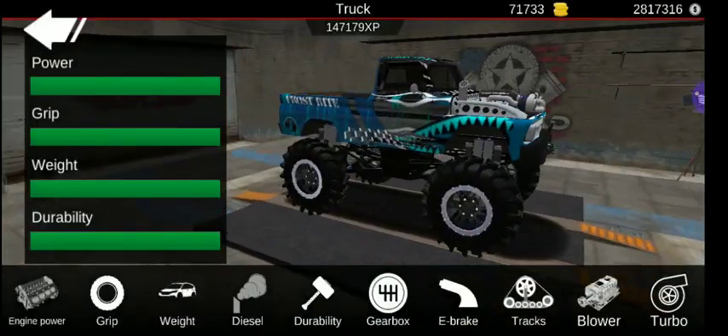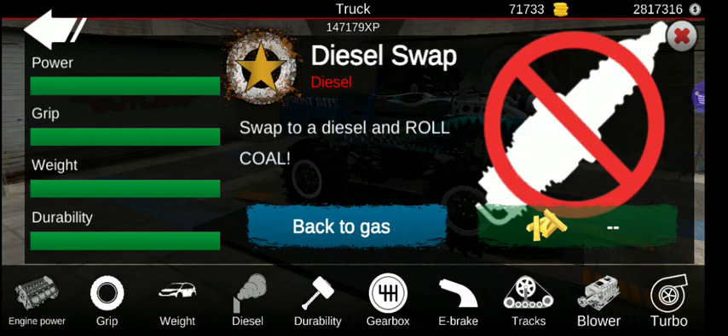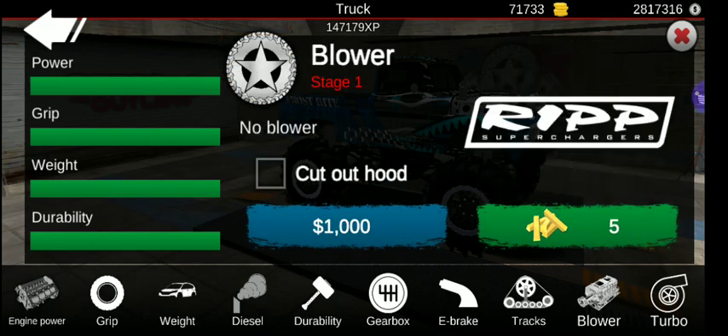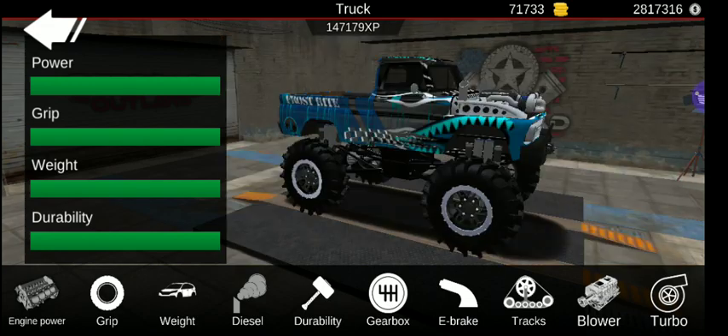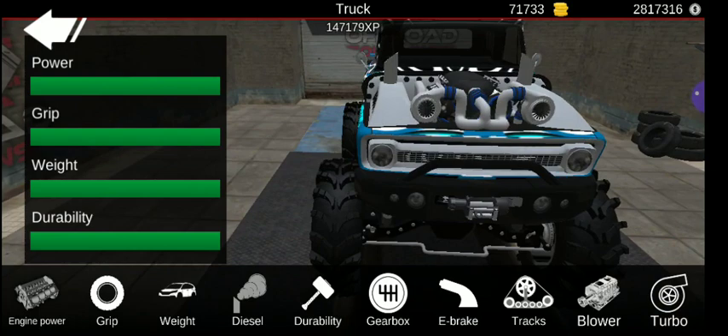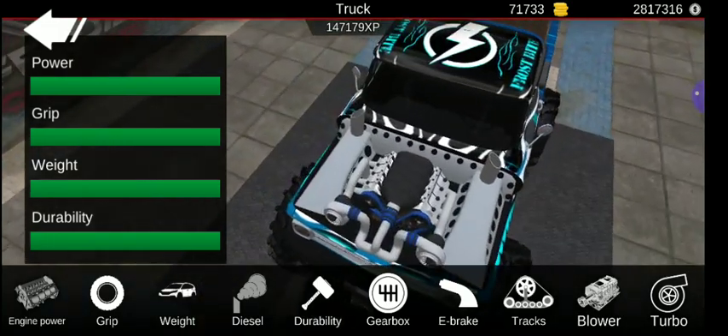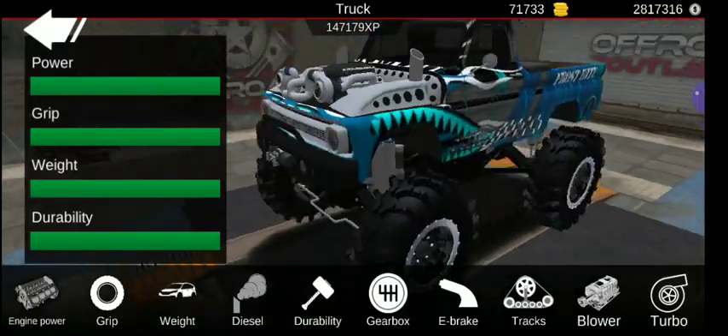Now it's on to the upgrades. You got all the stuff here — power, grip, weight, durability maxed. It's also been swapped to diesel, and of course turbo. You know how you had a cutout for the hood? Why not make a cutout for the turbos? Like if you know who Ken Block is — the Hoonigan and all that stuff — the way he has the turbos sticking out of the hood on some of his builds. Wouldn't that be pretty cool?